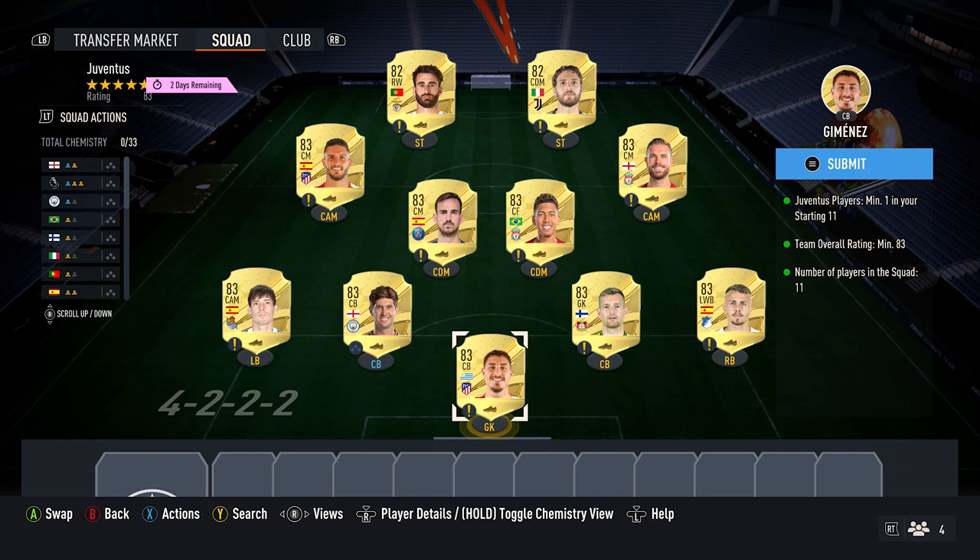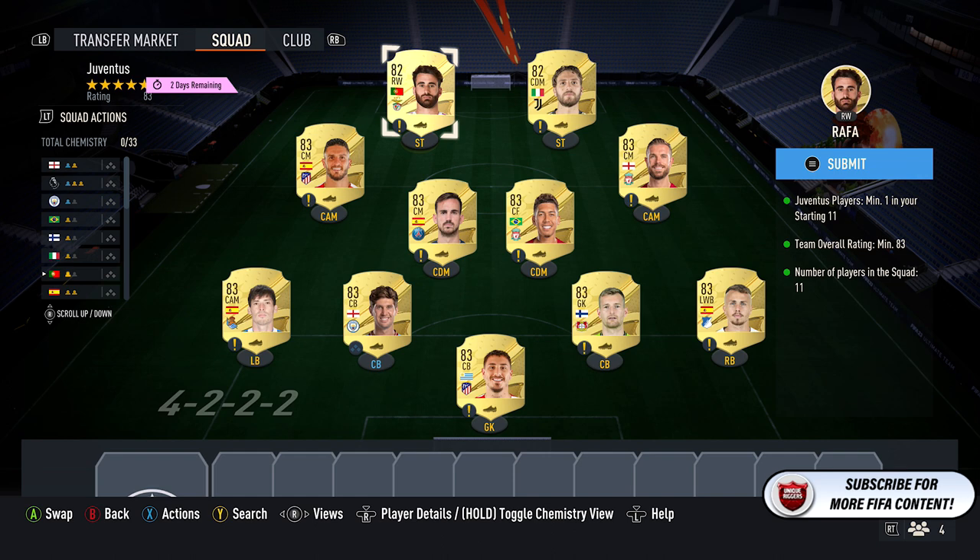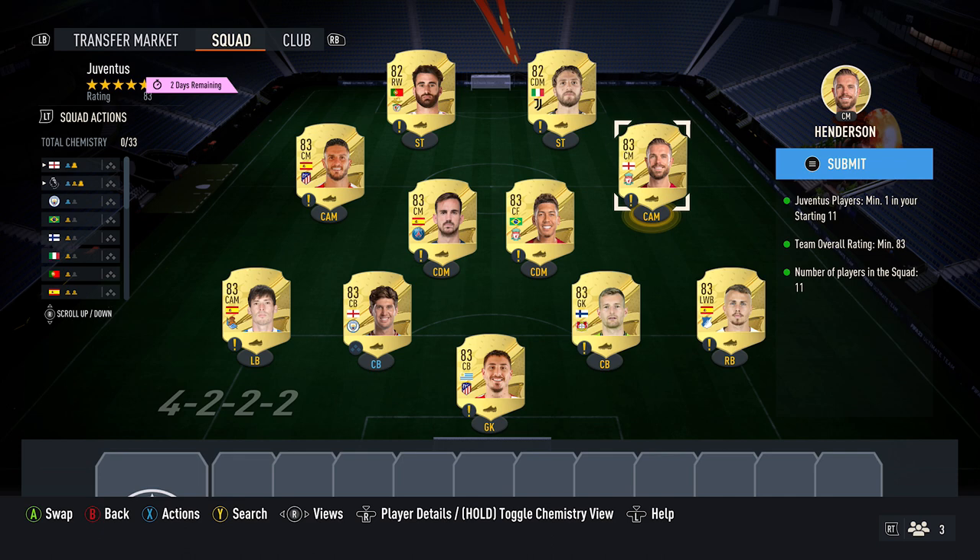Requires at least one Juventus player, 83 for the rating. What I recommend doing: pick up 9x83 cards and 2x82 cards. Your Juventus player is going to be Locatelli. The 82 cards are Rafa and Locatelli, both currently cost 1,000 coins. The 83 cards currently cost around 2,000 coins — Jimenez, Hiradeki, Angeleno, Henderson, Firmino, Fabian, Koke, Stones, and Dan Silva. And that completes that part of the SBC.